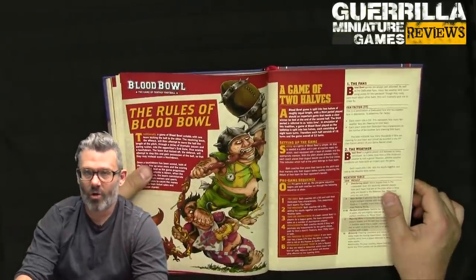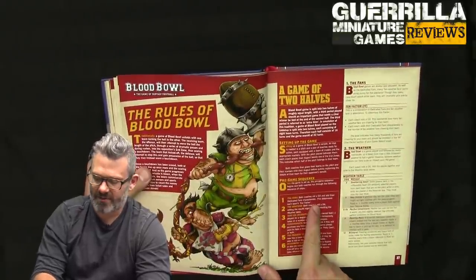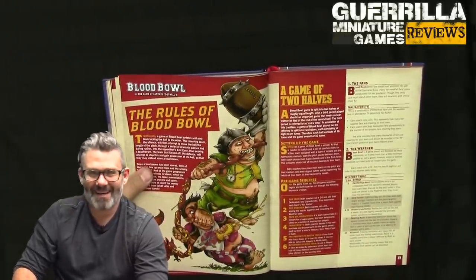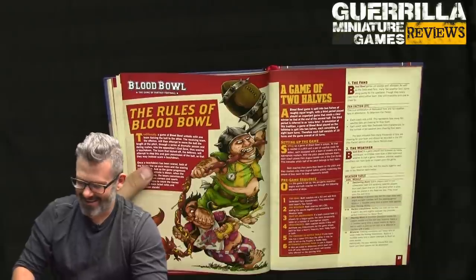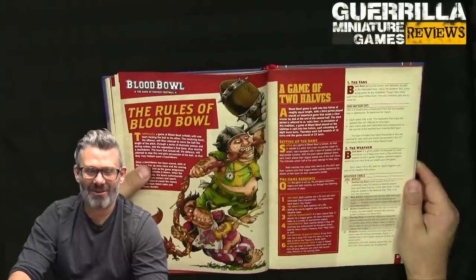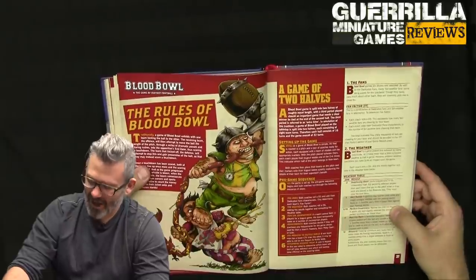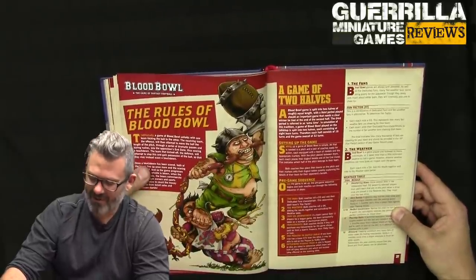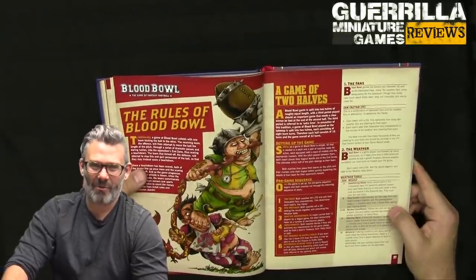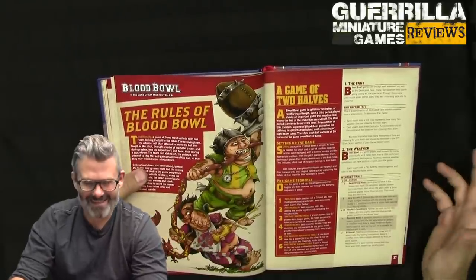You reset and kick off every time you score or when the half ends. You start off by determining fans — D3 plus your dedicated fans — then the weather. For the first time ever, four to ten is not called 'nice perfect Blood Bowl weather,' it's called 'perfect conditions.' I've heard 'nice perfect Blood Bowl weather' so many times in my life that seeing that change has weirded me out. That's literally the only thing I'll be grognard about in this rulebook.